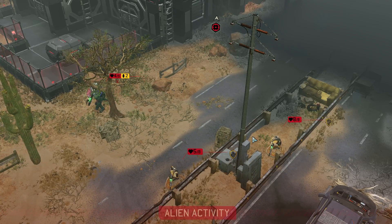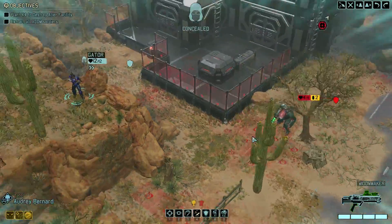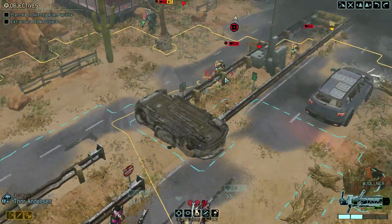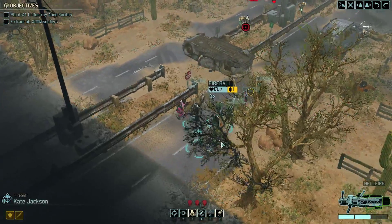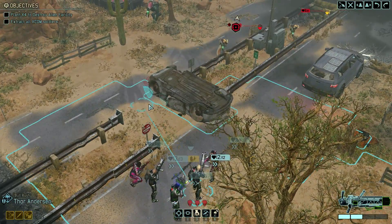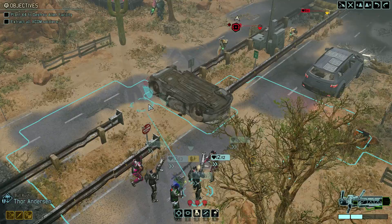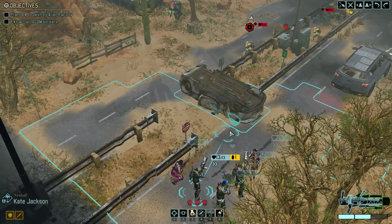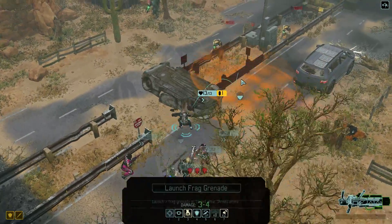Thor's going to miss. Grenadiers and specialists — the specialist took a double move, he didn't actually go into overwatch, forgot about that. Alright, our team is here, we get an action — this is good. We shouldn't have any difficulty clearing them out, unless we're out of ammo. You sir, Fireball — take half cover, should be fine. I don't think we're having any real issues here, should be able to clear out this wave.